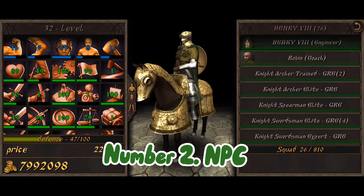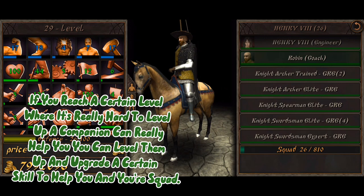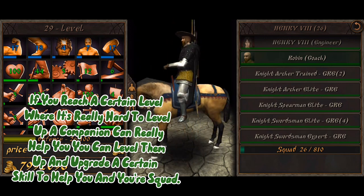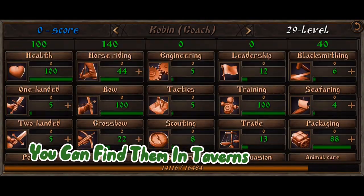Tip 8: NPC Companions. If you reach a certain level where it's really hard to level up, a companion can really help you. You can level them up and upgrade a certain skill to help you and your squad. You can find them in taverns.